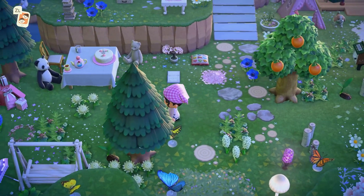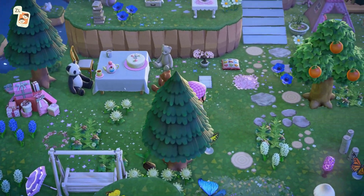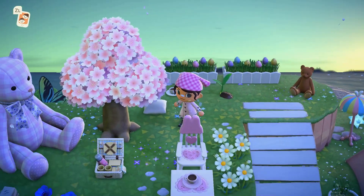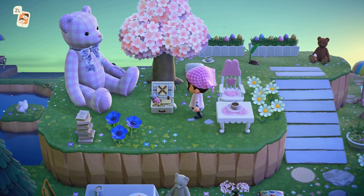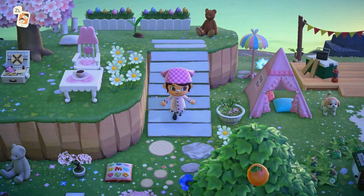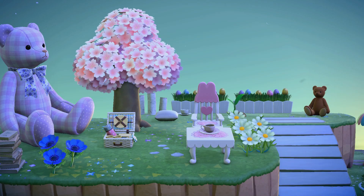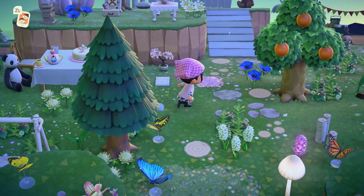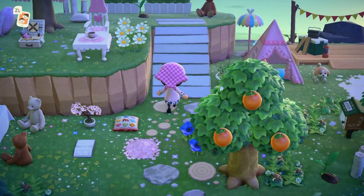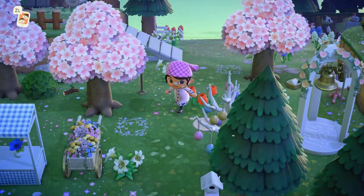Our butterfly walk leads to our teddy bear tea party, which I wish I had done a little differently. It is two stories, so I'll run up here so you can take a look. I do love the giant teddy bear to the left, but I wish I had handled this build differently overall. I do like some aspects — the mom's cake, the present pile, and the planters we used in the back for fencing — but I might change this when the update comes out and we get new furniture.